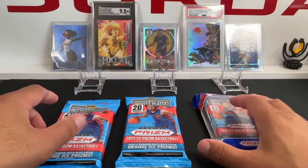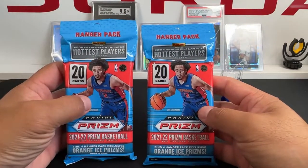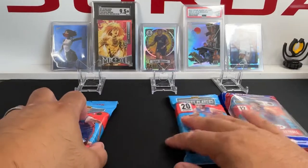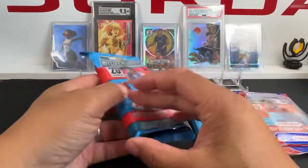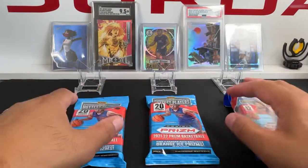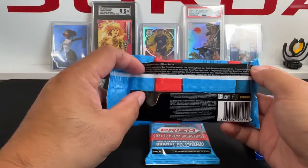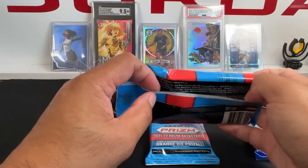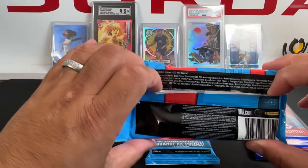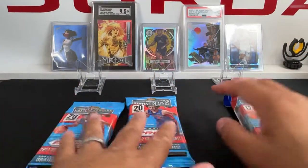What's going on everyone, it's Vokes88 and I'm back with another product review opening. We finally got some hanger packs from Prism, and we're also going to be opening a cello pack. They just got in stock at Walmart — I think these were $21.98 and these were $15.98 before taxes. Seems like nobody wants them; there are also megas over there and quite a bit of stuff, just not too popular.